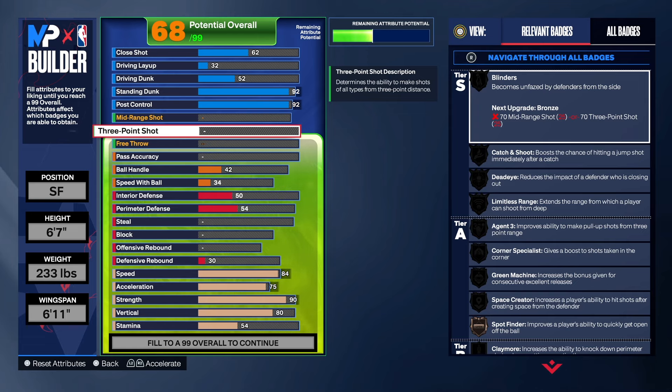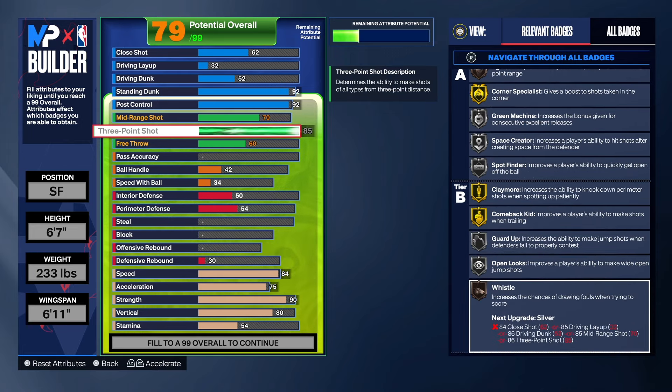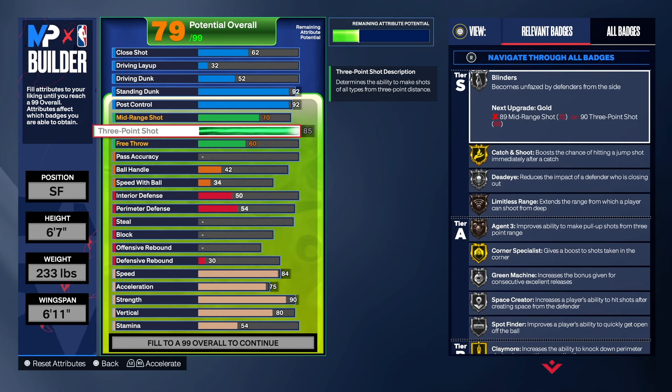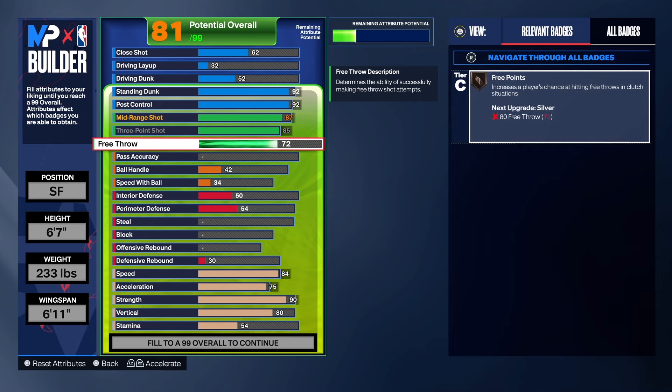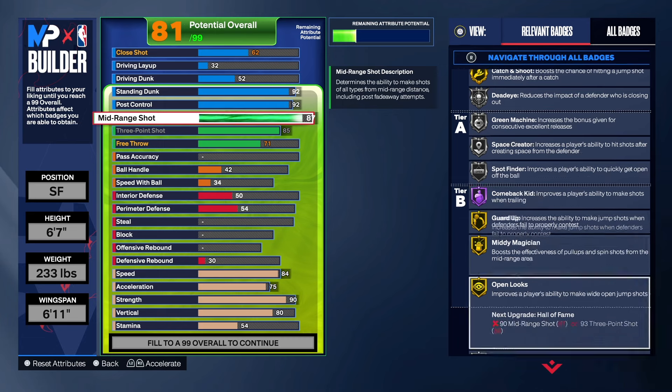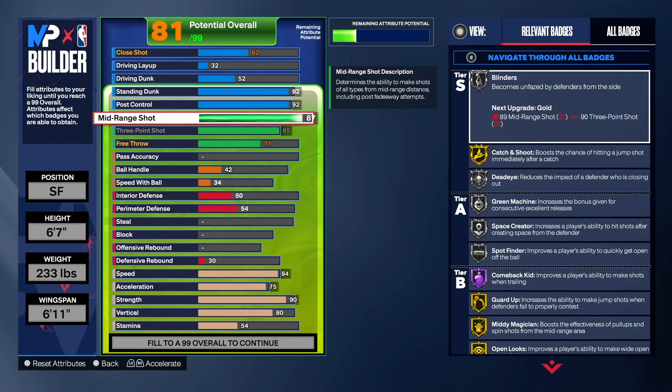Now for the shooting - I'd call this a sharp shooting ball hawk. We have an 85 three-point shot on this build with limitless range. Catch and Shoot on gold, Corner Specialist gold, Claymore gold, Comeback Kid gold. For the mid-range, we have an 87, so you'll get the T-Mac base. Good badges there too: Open Looks, Media Magician, Guard Up - all on gold. People are going to see the name ball hawk and not expect this build to shoot the way it can.